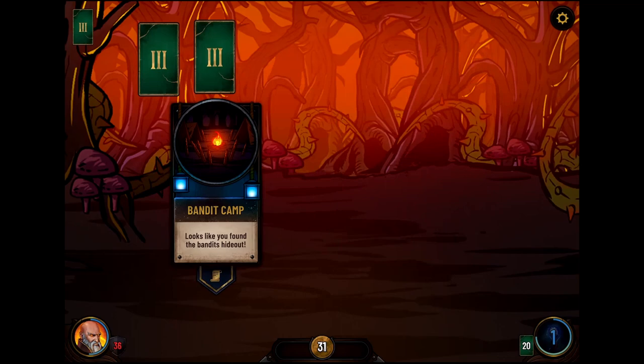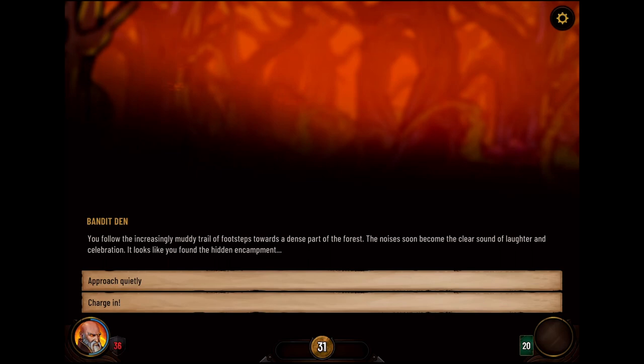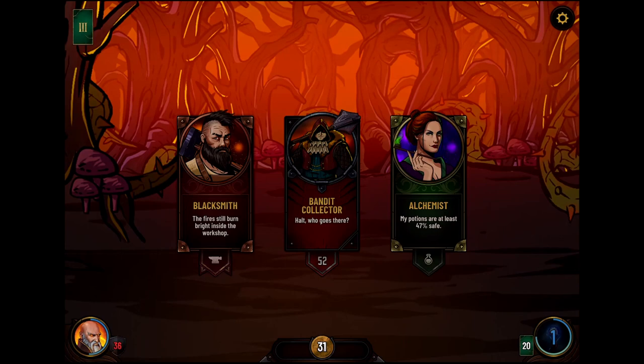As you search for the next carving you become aware of distant sounds to the east. You follow the increasingly muddy trail of footsteps towards a dense part of the forest. The noises soon become the clear sound of laughter and celebration. It looks like you've found the hidden encampment. Let's go quietly because they're going to be goofing off anyway. We can go to the blacksmith, the alchemist, or fight the Collector who has 52 health. Let's go to the blacksmith.